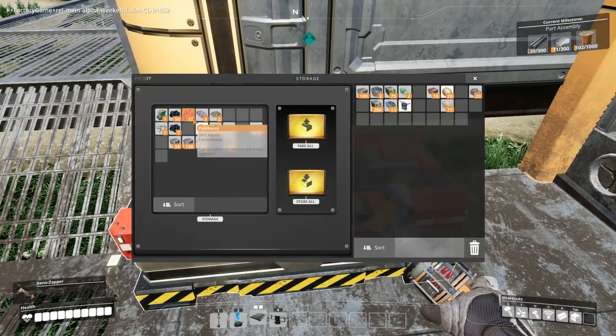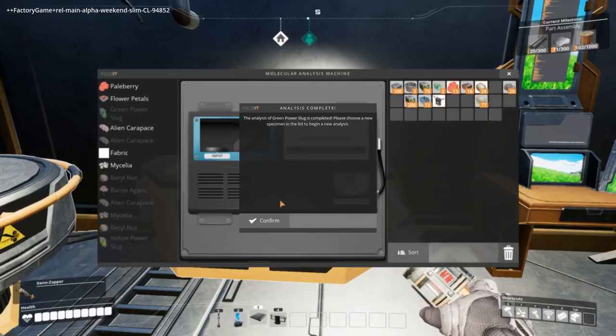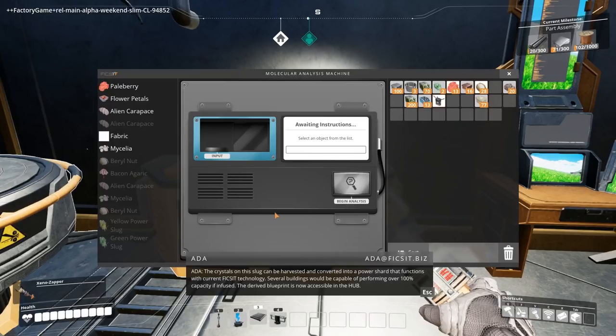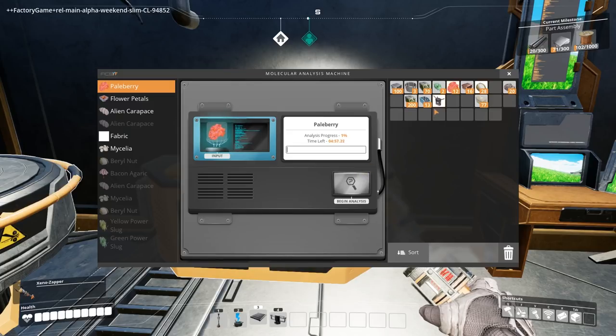Now let's go and do some more research. We haven't done flower petals but I can't really get that excited about flower petals. Paleberries — let's try that. That's probably not going to produce any new stuff but let's have a go. Oh, the green power slug thing is also done. The crystals on the slug can be harvested and converted into a power shard — that's the same as the yellow one, only not as good. The yellow one's twice as good, essentially. Paleberry input — might only take five minutes.